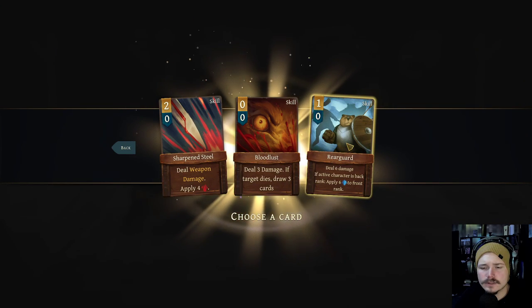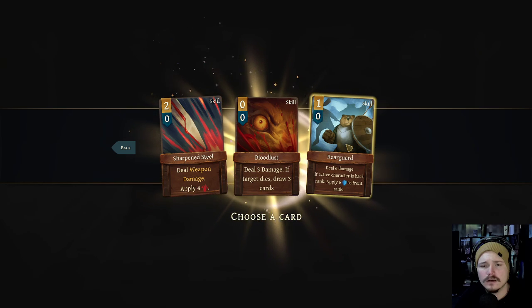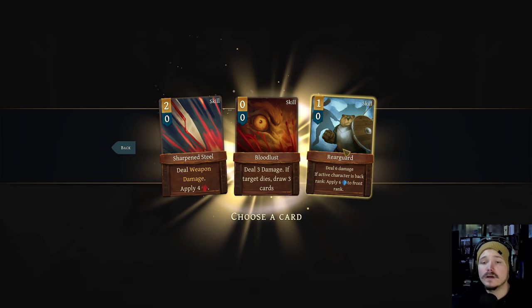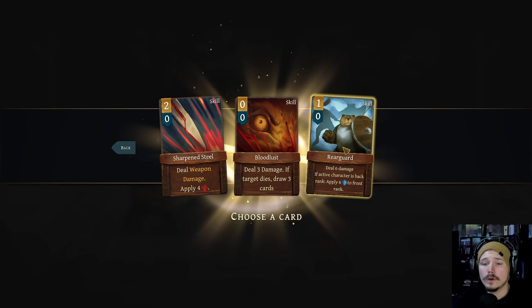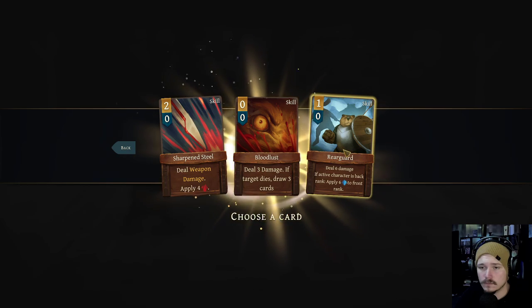Rear guard: deal six damage. If active character is in back rank, apply six armor to front rank. That's not bad at all, actually. We can put rear guard and move beaver to the back line because he's low on HP. Let's try that.